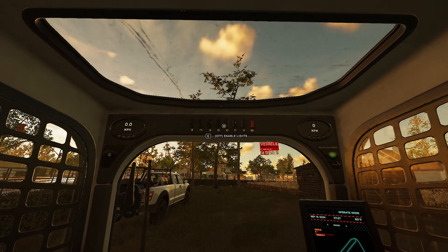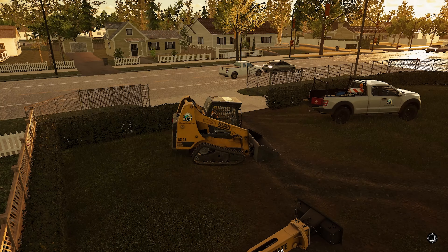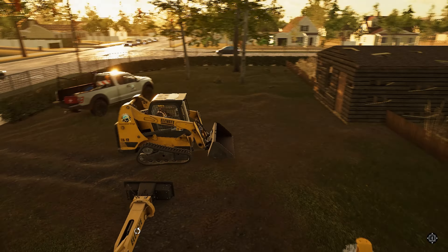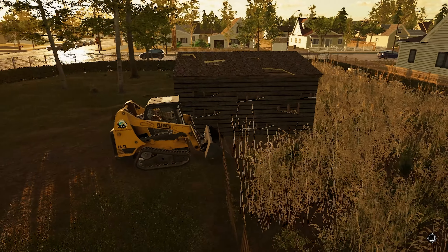They want this fence removed, I'm assuming, so get that whole fence knocked down and taken care of early on. Lights on. I need to work out our controls again. We'll head straight to this fence and see if I can knock this out of the way. I don't think it wants me to use the bucket - we need to use the saw instead.